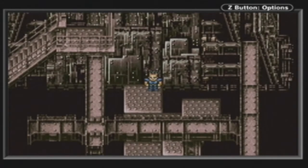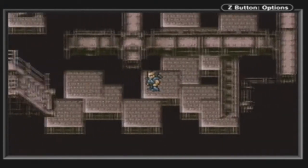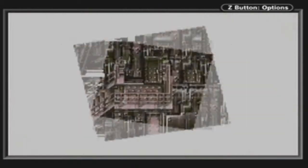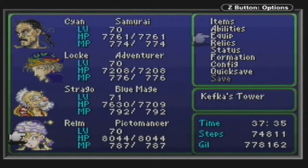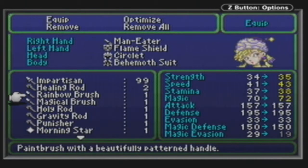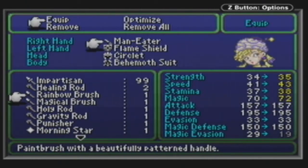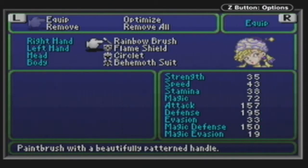Back to party number two - Mog's party. We still need to have battles. Need to get to the other switch now to let Mog and Terra and everyone through. I forgot to put the new brush on Realm - Rainbow Brush, that was the one. It takes your magic evasion down, that's fine, but boosts your magic, stamina, speed and strength. Can't complain, pretty amazing.